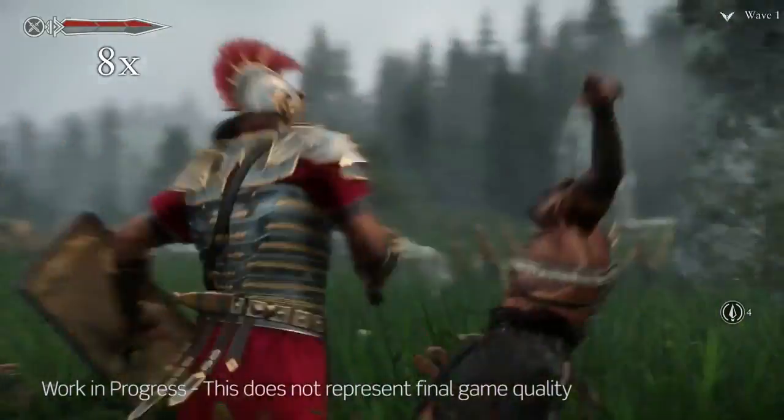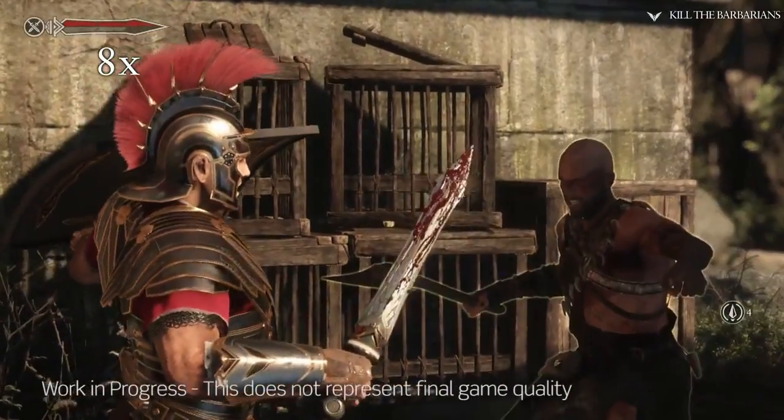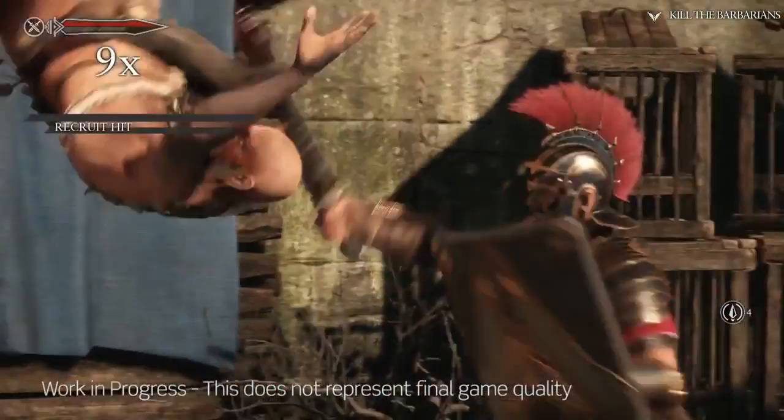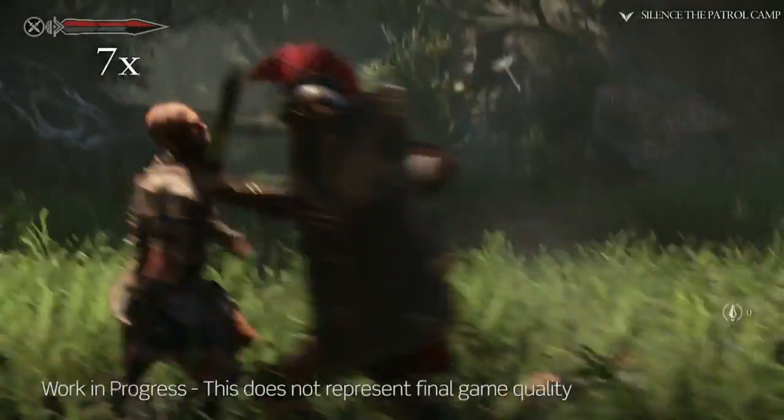But maybe you didn't double-execute everyone. Did you perform the perfect chain? Was your flow from beginning to end a seamless, smooth transition from move to move, enemy to enemy, where you've got them all set up in this perfect state and you just push the trigger button and they all just fall?